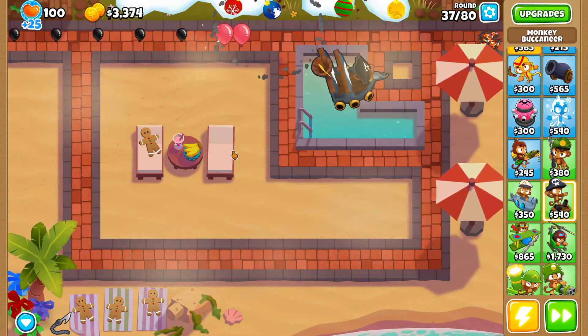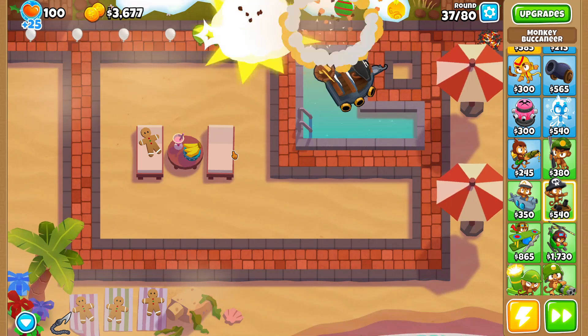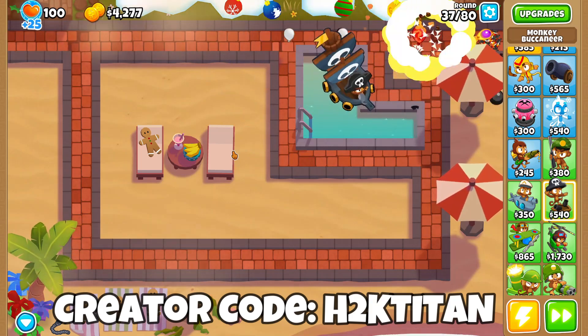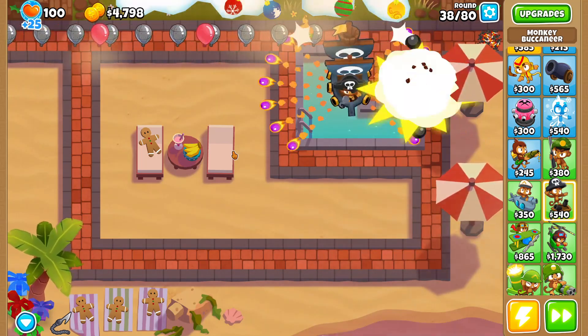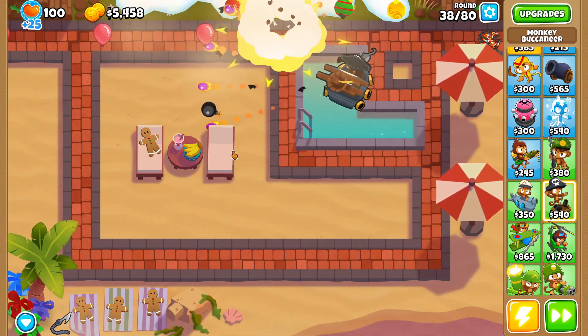While we're saving up money to buy our pirate lord, I also wanted you guys to know that I do have a creator code in Balloons TD6. My creator code is H2K Titan. So if you guys want to show the channel a little more support — whether you're buying Double Cash mode or insta monkey packs — please feel free to use my creator code H2K Titan.